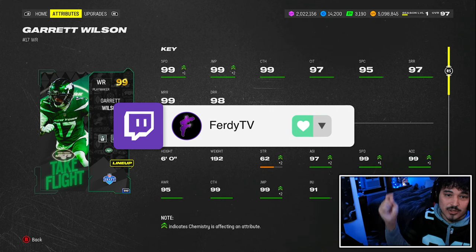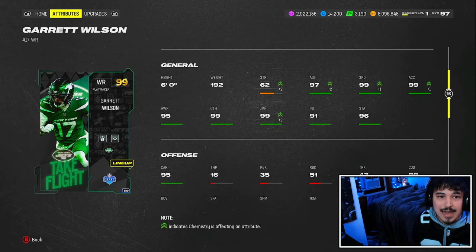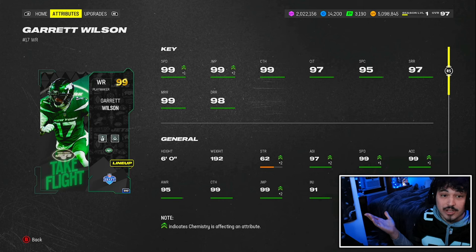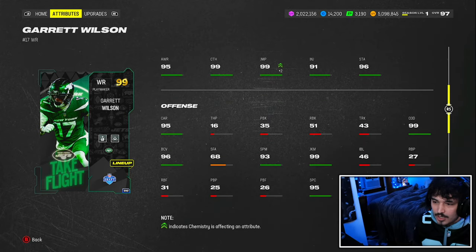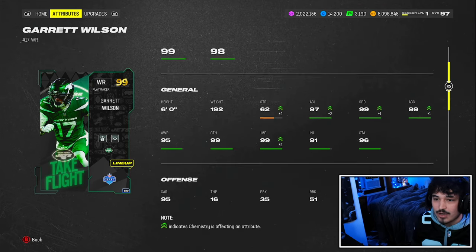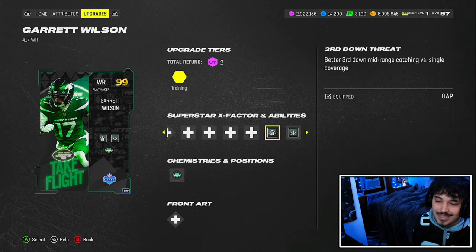Coming through around 8 PM Eastern, link for the Twitch channel down in the description. We have Garrett Wilson — 99 speed, 99 acceleration, good route running. We're in endgame Madden here. All the cards from here on out are gonna be very good stat-wise, but what sets these cards apart is the abilities. That's the way ultimate team works these days. But do the abilities set Garrett Wilson apart? No, they simply do not.